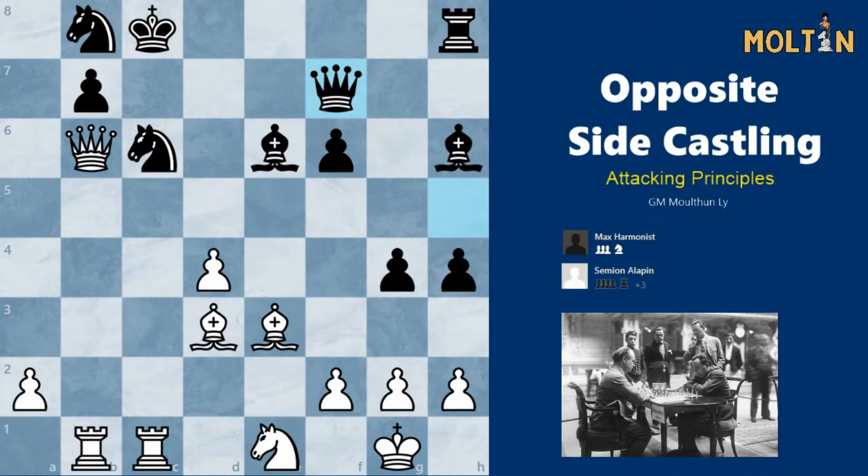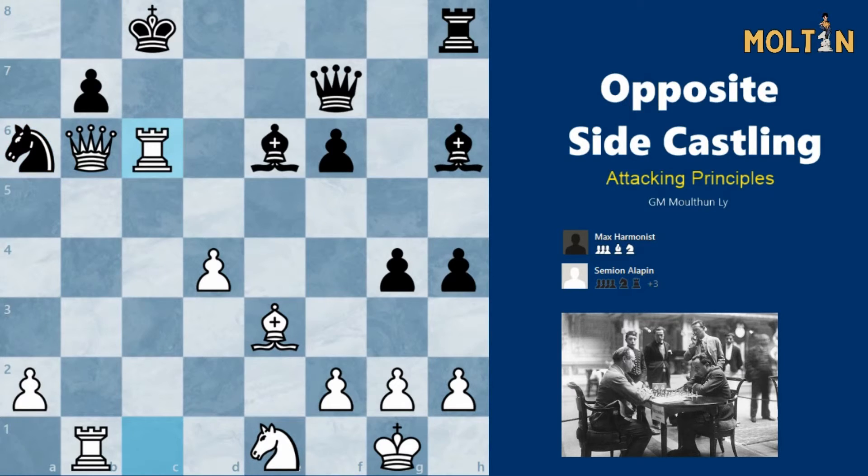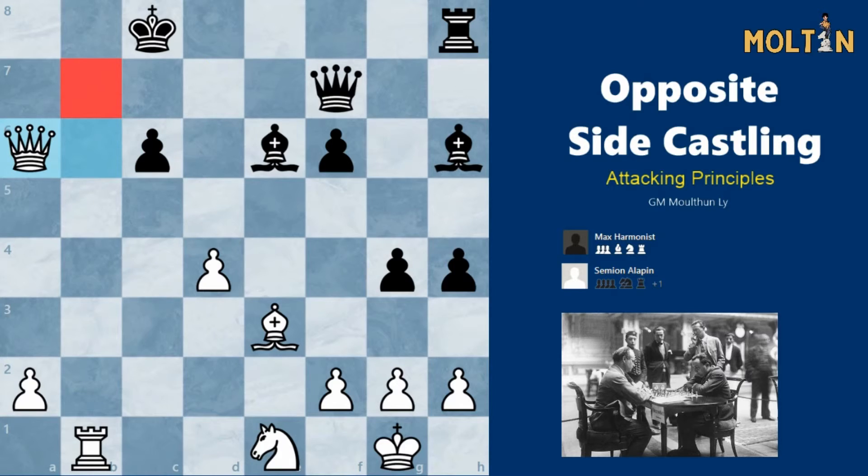Pause the video for a few seconds if you want to try and find it. Okay, so here white played the move bishop to a6 — a nice finishing blow in this position. And here black resigned since there's no way for him to counter all the threats. If takes here, white can simply take. And after king d7, mate would follow on b7. Well, if black takes here with the knight, then white has many options — the easiest one being rook takes c6. And after taking back, we can go queen takes a6 followed by our rook coming to the 7th rank with a winning position.